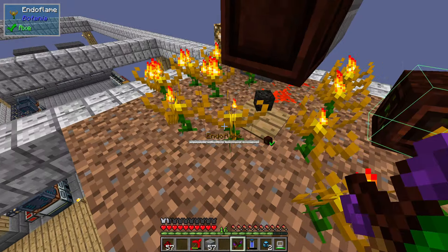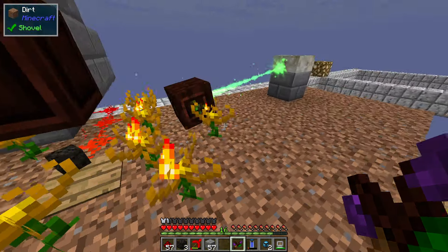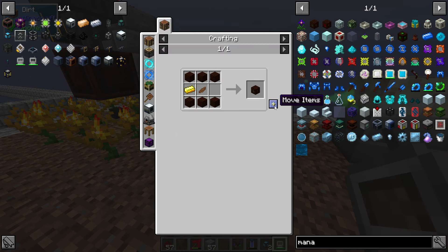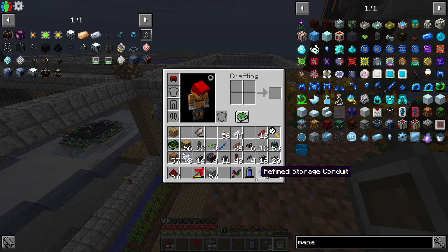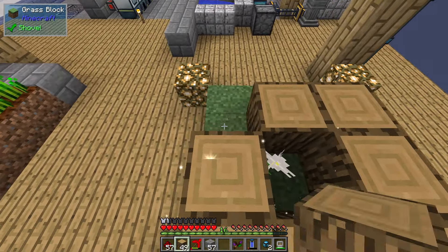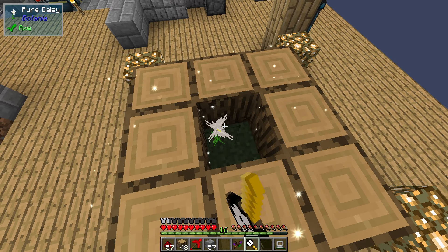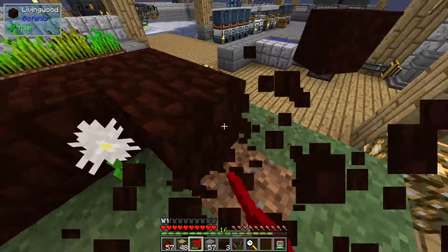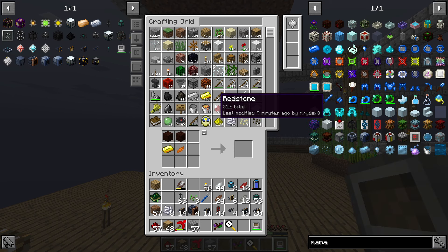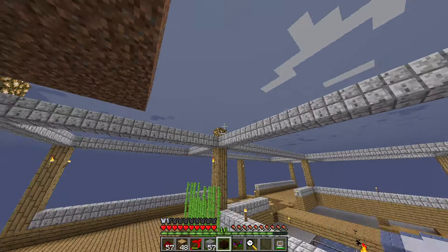Let's get the alchemy catalyst going - we need to make some brewing stands which needs some blaze powder. Make 32 of them. You can also accelerate the endo flames and stuff. The mana spreader's full - I need another mana spreader. You have to right-click to update which is kind of weird, like looking at it doesn't tell you. That endo flame's full - that one's full. So yeah, we need another mana spreader to make sure we're actually getting all of the mana.